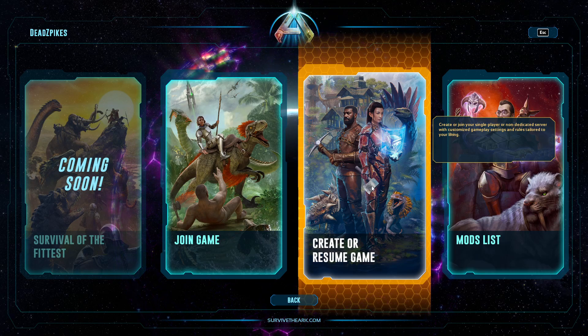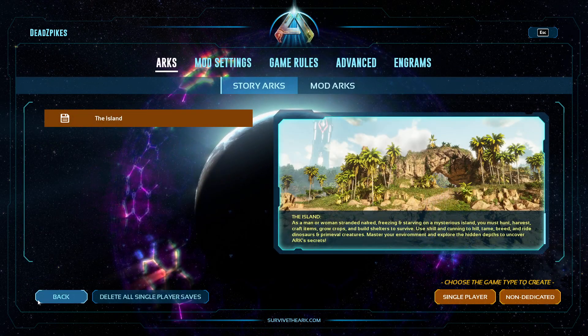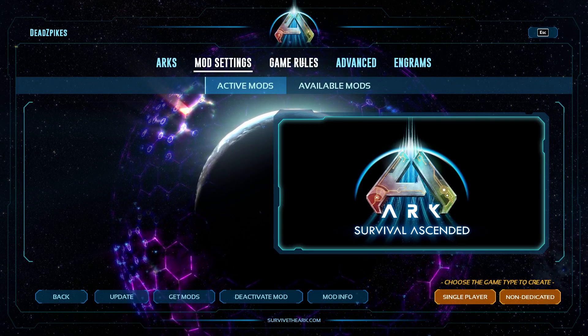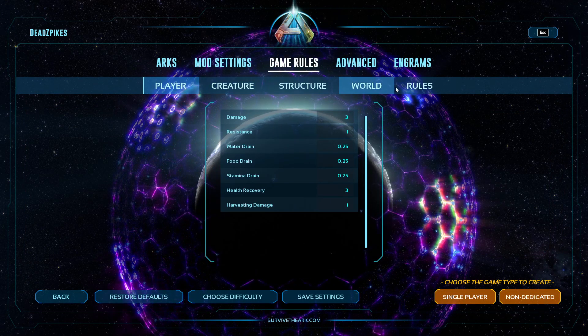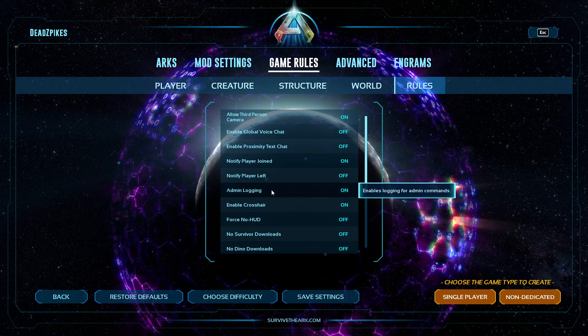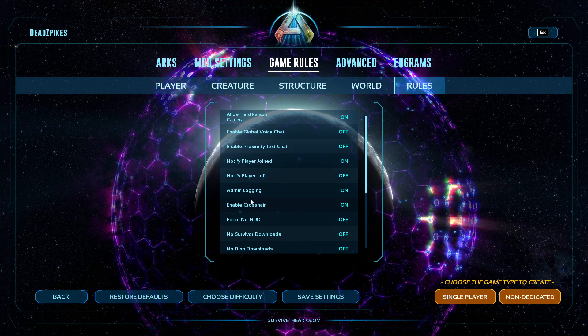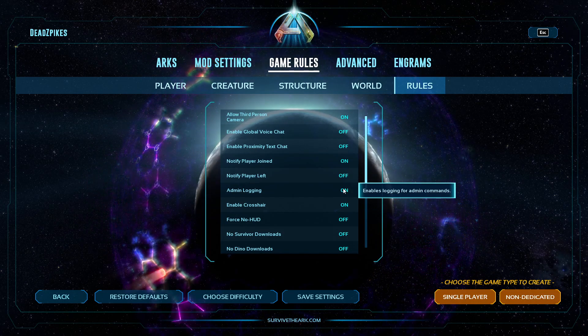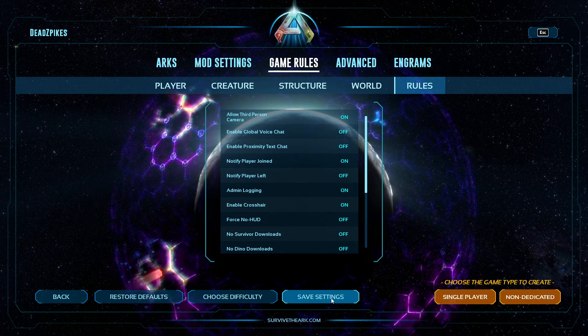Alright, so you're gonna want to go to Create or Resume a Game, then go to Game Rules. In Rules there's Admin Logging right here — you want to make sure that this is on. It's the only thing you need to worry about.